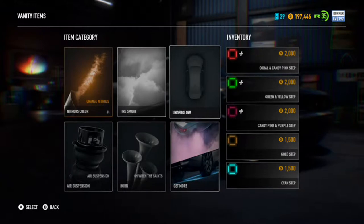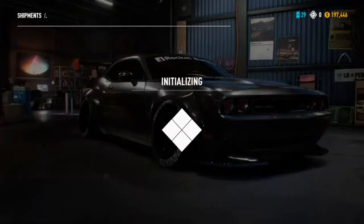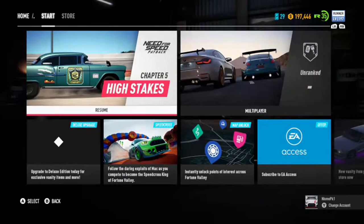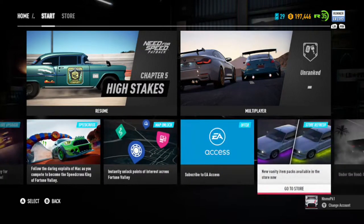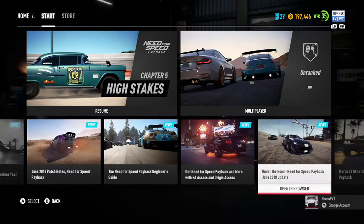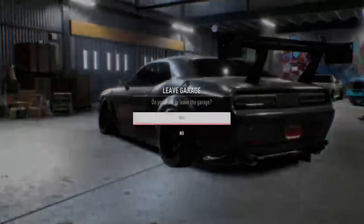They just did a new update where you can put vanity items that you win. You go in here and find base shipments and more. If you want to get more base exclusive vanity items, it's a little more pricey but get the deluxe upgrade — that'd be pretty cool. Or just get the deluxe pack. If you want to spend some money, here are some vanity things from the vanity crates. Let's get on to more of the video.